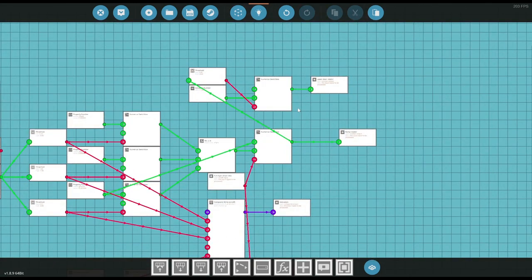I've decided against giving the upper door its own control. What it's going to do is: if the ramp is ever open, it's going to open. So if the ramp ever opens, that upper area will open.